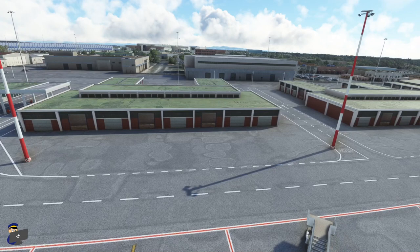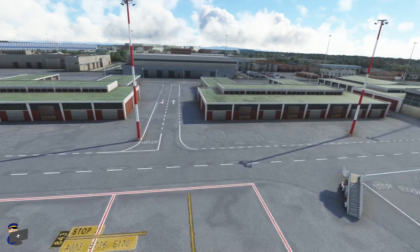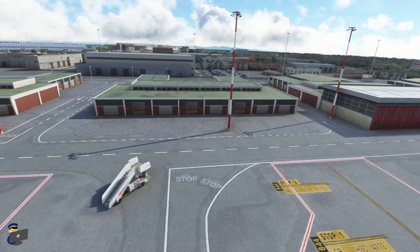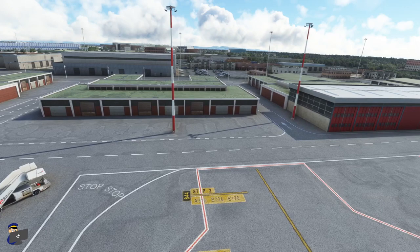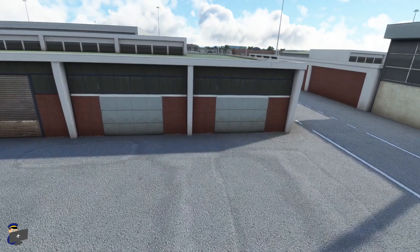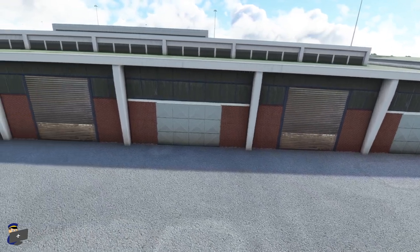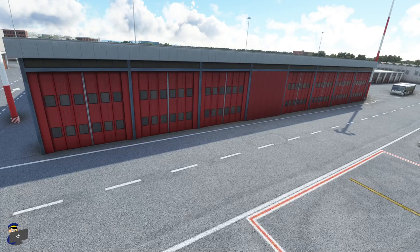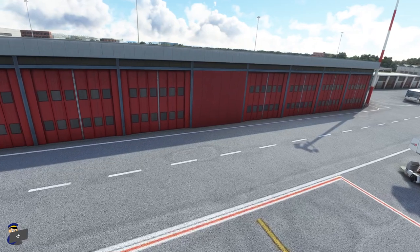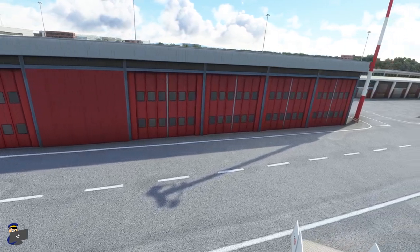Just south of Terminal 5, in front of stands 842 to 847, we have a fire station and three utility buildings that flank it. These are clearly copy-and-paste replicas of one another, and if you look at satellite imagery they are not identical, so this feels a little bit on the lazy side. The textures when you get close are pretty blurry — not very good at all — which is not ideal, especially when you are directly in front of them when parked on one of those aircraft stands. The fire station looks slightly better with crisper textures, but it's a fairly basic flat model, and it would be nice to see some life around here in the form of fire engines. It does feel a little bit dead.